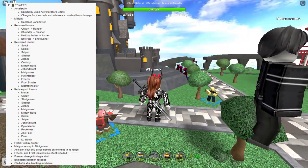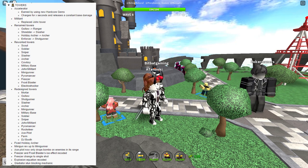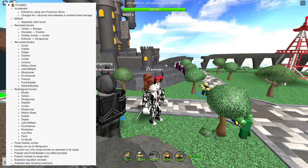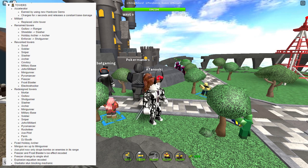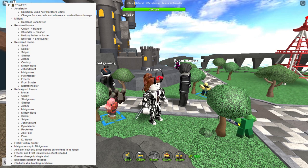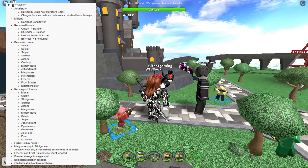Renamed towers: Outlaw is now Ranger, Shredder is now Slasher, Holiday Archer is now just Archer, and Enforcer is now Shotgunner. That's going to be confusing — I don't see what was wrong with the old names. Reworked towers include Scout, Soldier, Sniper, Slasher, Archer, Cowboy, Military Base, John, Militant, Minigunner, Pyro, Freezer, Floss Blaster, and Electro Shocker. The worst change was Cowboy — the nerfs practically killed it. Many upgrades are gone and now you need to fully upgrade it to detect hidden enemies. A lot of people are not happy with the revamps.